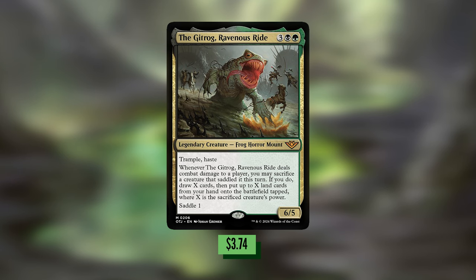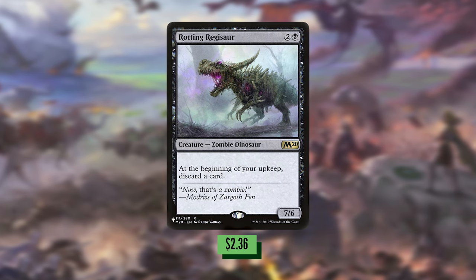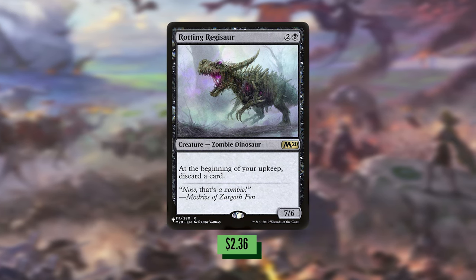The goal with this list is to highlight some of the craziest, most powerful cards in Magic's history that probably have a downside or two, but it won't matter once the Gitrog sacrifices them. A good example is Rotting Regisaur, which is a 3-mana 7/6 that has the downside of discarding a card at the beginning of your upkeep — but if Gitrog has anything to say about it, you're not going to make it to that upkeep.